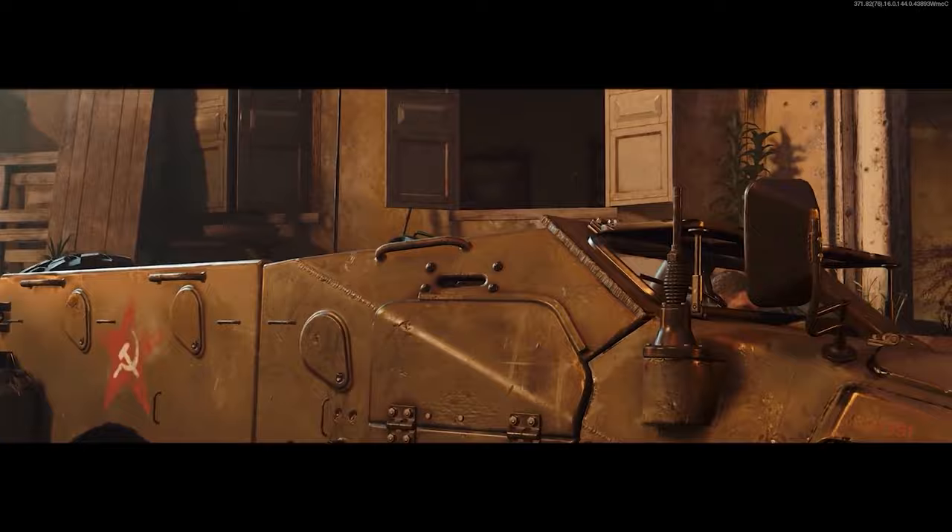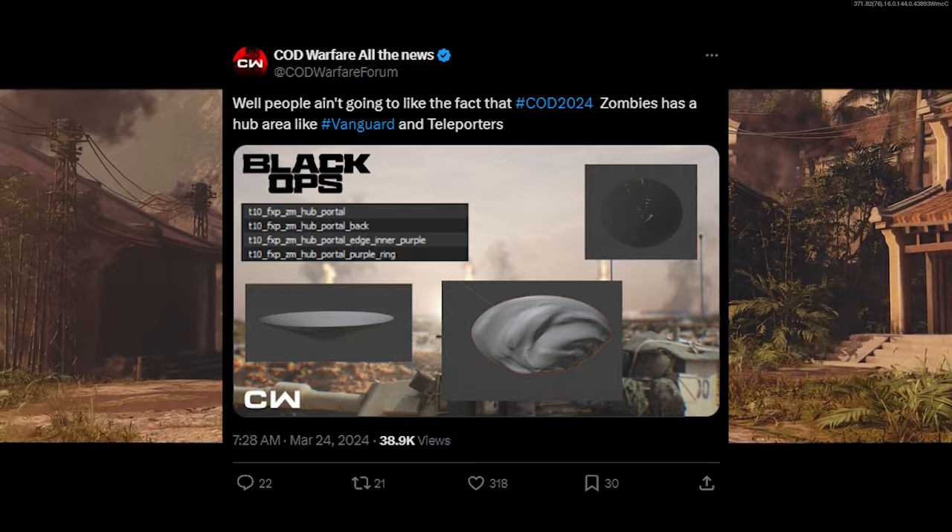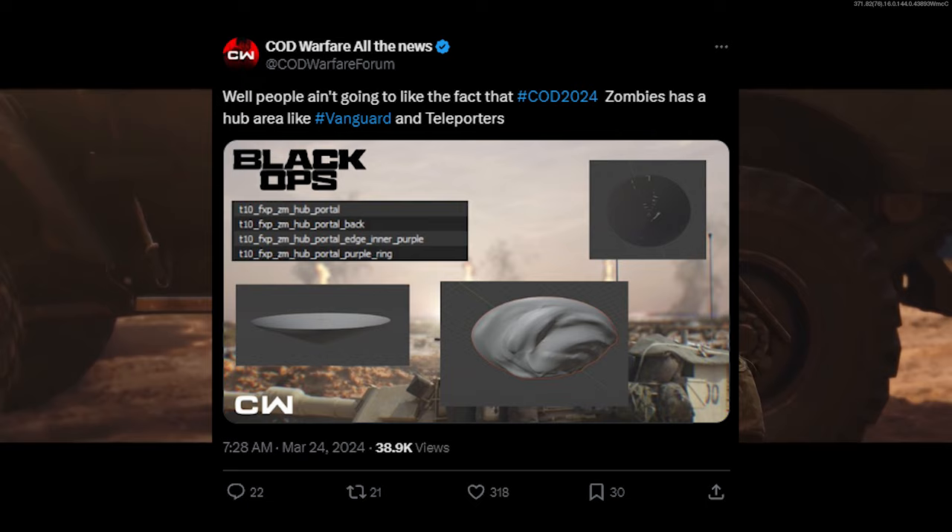We've learned more information about the Vanguard teleporter returning. It seems like there might be a hub section, but this could be for some sort of outbreak mode that's separate from round-based. We could be misinterpreting this in the code — it might not be like Vanguard with a hub and teleporter to different sections. They might just be reusing the teleporter to go from spawn to the main map, or they could have round-based and some sort of open-world outbreak experience at the same time.